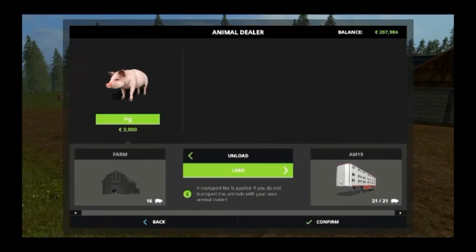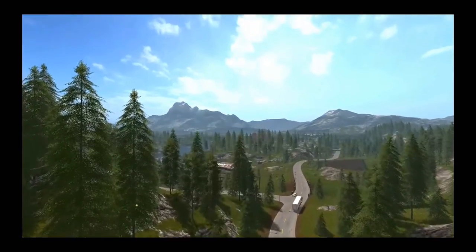Let's look at the Animal Dealer UI. In the top left you see your pig icon, 3,000 per pig, and your farm already has 16 pigs. In the middle you have Load and Unload options. At the bottom it notes that if you don't transport animals with your own trailer, you can be charged a fee — but you can manage it yourself, deciding how many pigs go in the trailer.